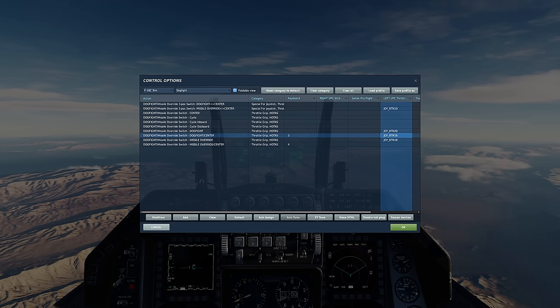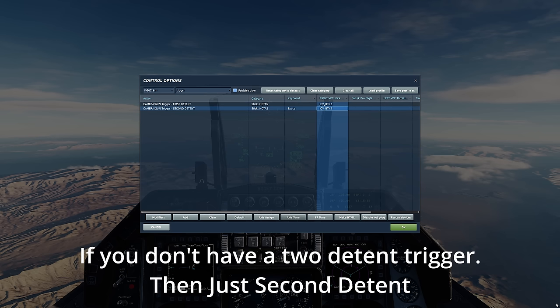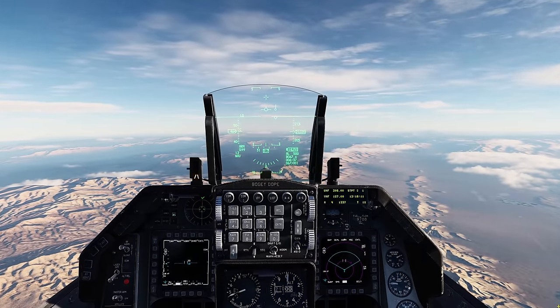You will need your dogfight switch: up, down, and center — so dogfight, missile override, and dogfight center. You're gonna need your TEMIS switch, target management switch: up, down, left, and right. And of course your trigger first and second detent.